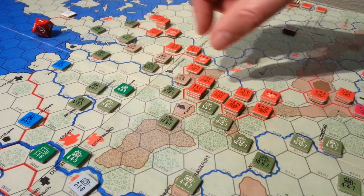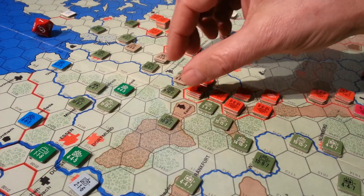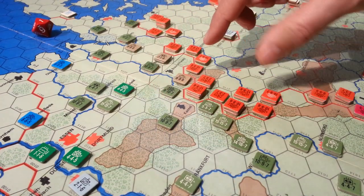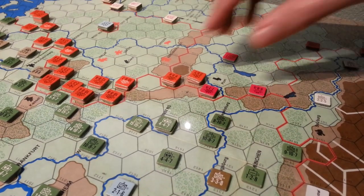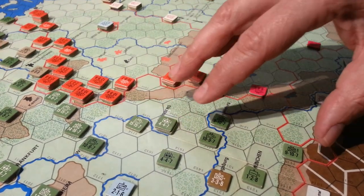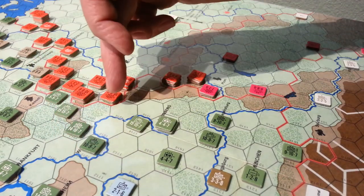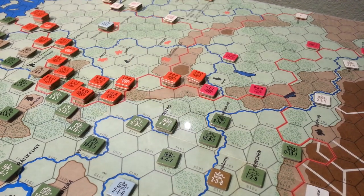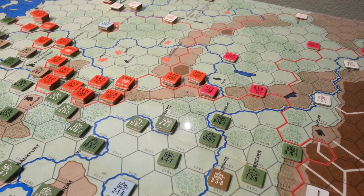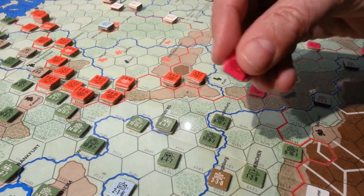We're not angling towards Frankfurt like perhaps you might have done historically, but we're going to try and exploit this weakness and pour some forces in. Further down in the south, we want to just try and occupy as much of the forces down here as we can, using the 28th to create a line to prevent reinforcement and engage these units in nominal attacks. We'll make it look like we mean it but we certainly don't want to put too much effort into any of this.